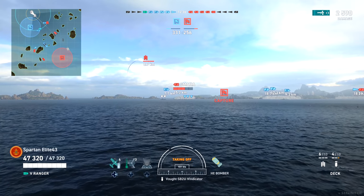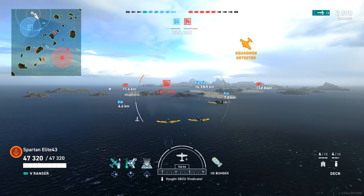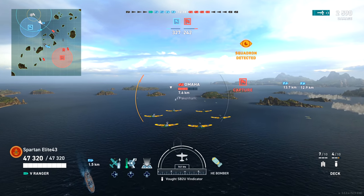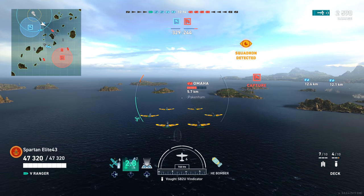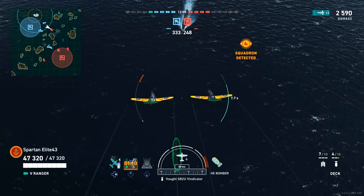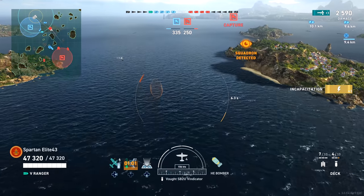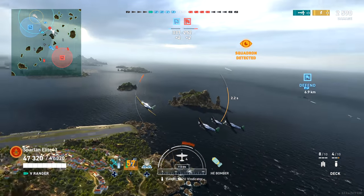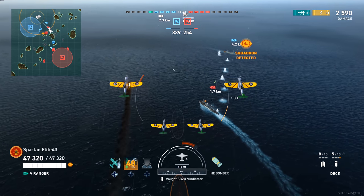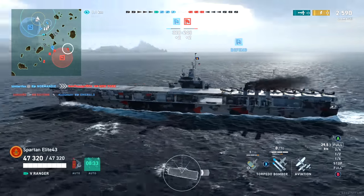Now that the immediate threat on this side of the map is gone, I'm moving forward and closing the gap — you want to close the gap in a carrier because it helps get your planes involved more quickly. We switch over to our HE bombers. I'll be real honest: I hate the HE bombers, they are so frustrating to use. We launched at about three kilometers, got nice and close, and got an incapacitation with zero damage. We circle back inside two and a half kilometers, which is not ideal — too close means releasing bombs from too high and generally missing.